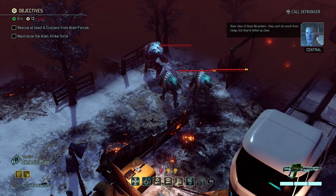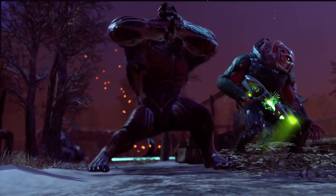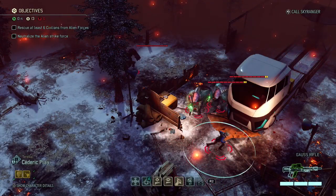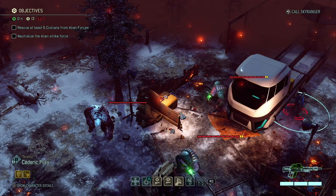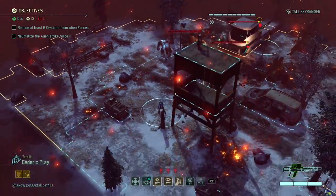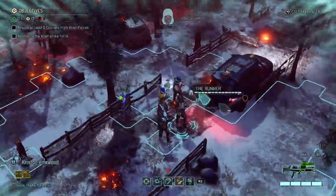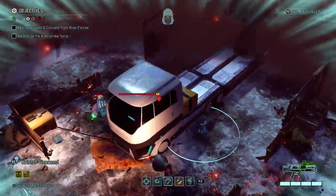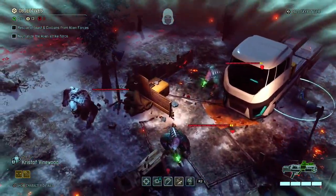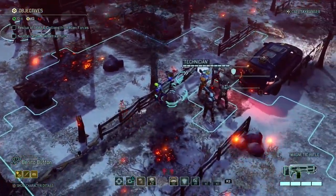Berserkers! They can't do much from range, but they're lethal up close. That is a problem - Berserkers and two Mutons. That civilian is running away from us, which is bad. I think I'm gonna have to start this off with a grenade. Do have to be careful not to hit that civilian though. This is hard to get at the start already.